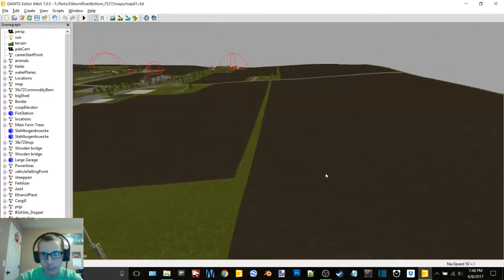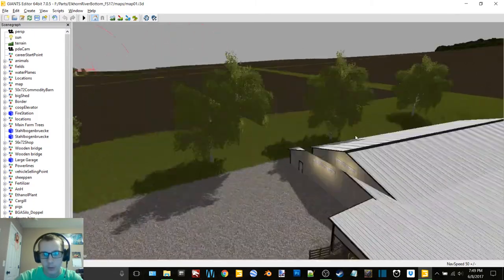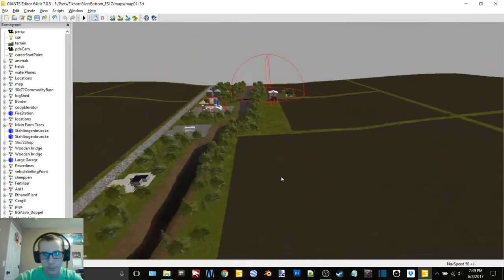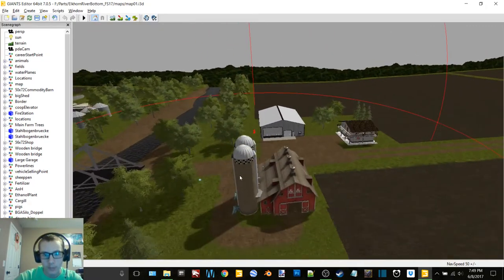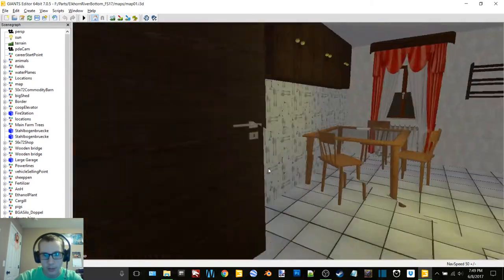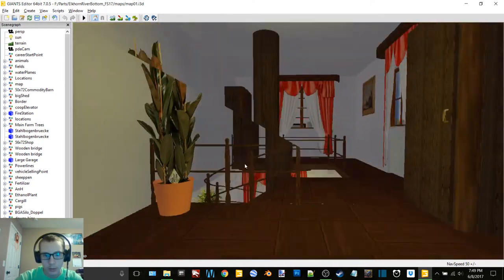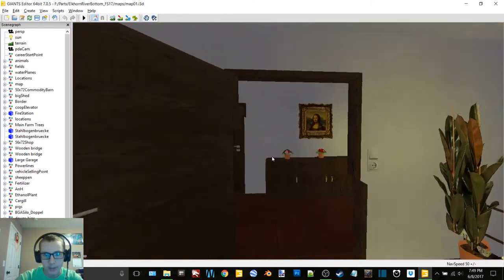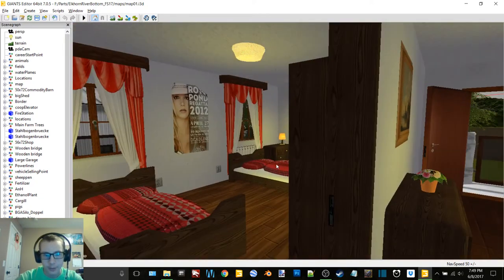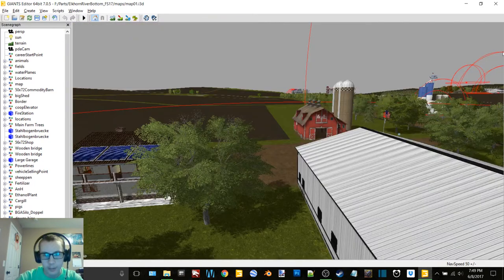It looks like it has like wheat growing in it or something, it's kind of weird. Yeah, it's mostly FS15 objects. Oh, this is the house that you can actually go in, isn't it! Yeah it is — maybe we should put this... I think we'll do this for like the large farm or something, yeah, because I do like a good house.